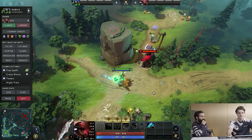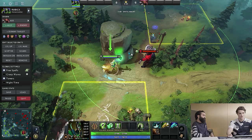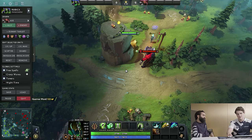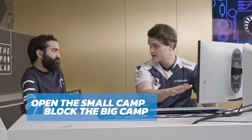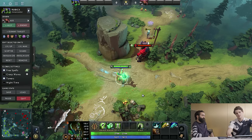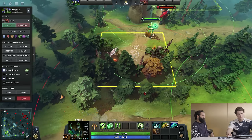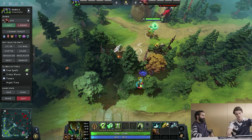If we block that camp with a sentry in the bottom left corner, not only does it block for us, but if the opponent warded the hill, you can walk around the low ground in a full circle and eventually see the ward from the low ground to get the deward. The goal for the safe lane is to have your small camp available — not blocked — and the big camp blocked. Placing a sentry at the very bottom covers the whole spawn square, and it's hard for the opponent to find it in there.